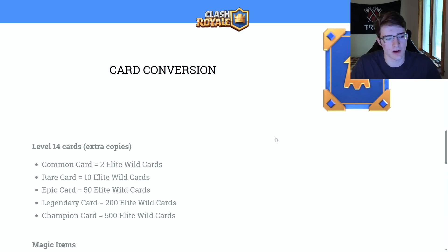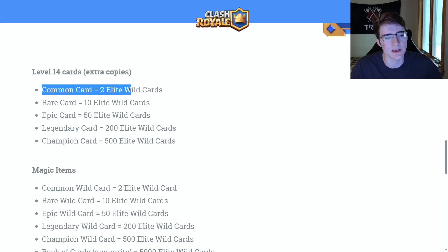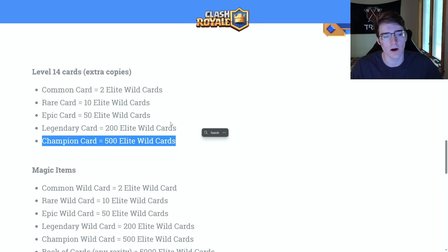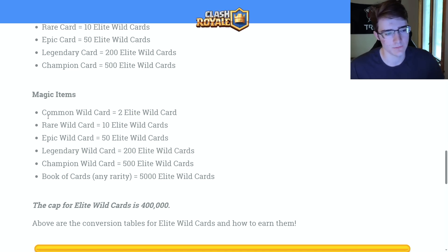Here is the card conversion rate for extra copies of level 14 cards: a common card equals 2 elite wild cards, a rare equals 10, an epic equals 50, a legendary equals 200, and a champion card gives 500 elite wild cards. The magic items conversion rate is identical: common wild card equals 2, rare equals 10, epic equals 50, legendary equals 200, and champion wild card equals 500.